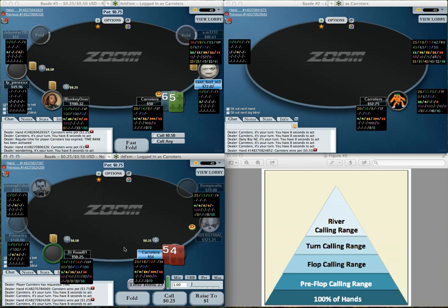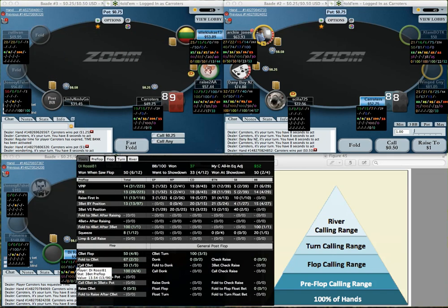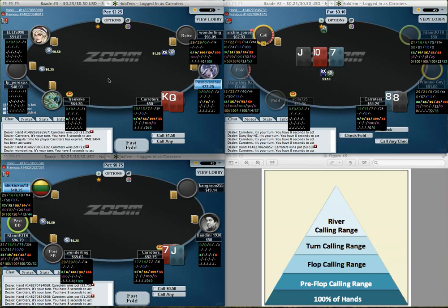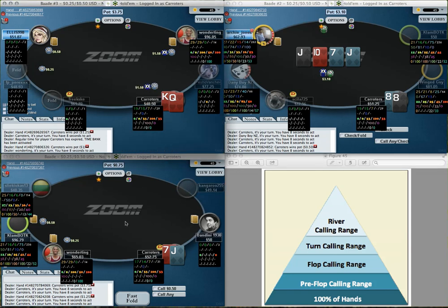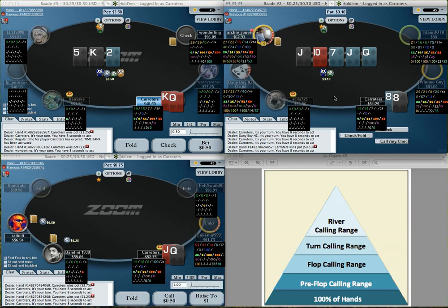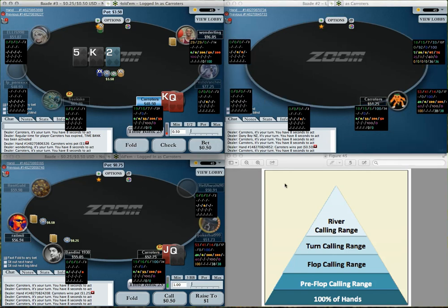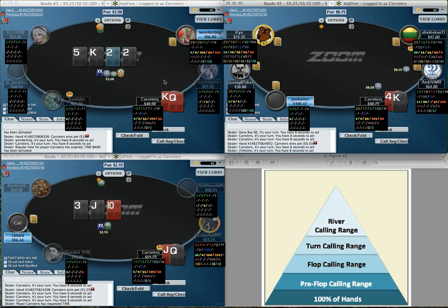Queen-ten is a bit weak for me to isolate a fish with many three-x's, so I'll fold. Queen-ten suited I would either call or throw in a three-bet for isolation purposes against the fish. Five-four — I'll just about open this, it's on the cusp. This guy has a three-bet of 14% which is quite a lot — maybe I should fold preflop — and he does go ahead and three-bet me. King-queen I can flat against them. I'm going to continue to check after checking flop, and that river sucks really badly so we can probably fold there — he can have some air but probably not enough.